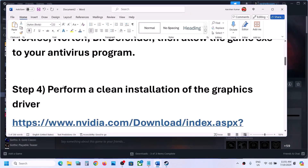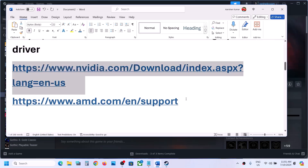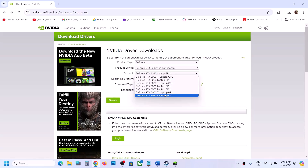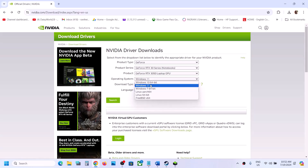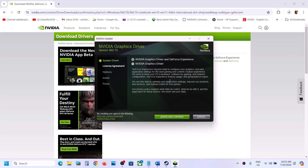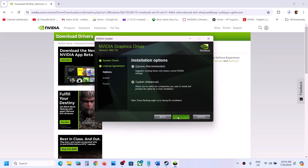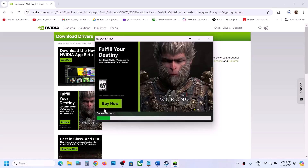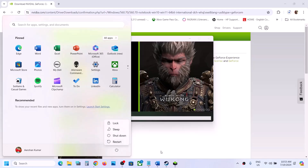Now the next step is to perform a clean installation of your graphics driver. If you have an Nvidia card go to the Nvidia website; if you have an AMD card go to the AMD website. On the Nvidia website, select your product type, product series, and graphic card, and select the right operating system, then click search and download. Once the download is complete, run the exe file. Click agree and continue, then put a check on the custom box and click next. Put a check on perform a clean installation, then click next and let the installation complete. After the installation, restart your computer and then launch the game and check.